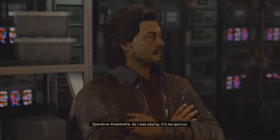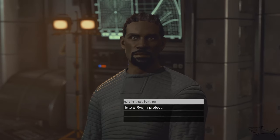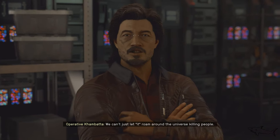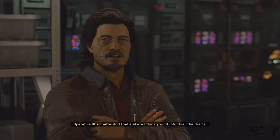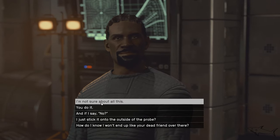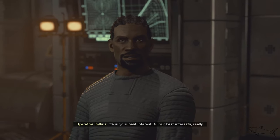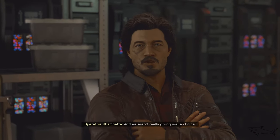This is Juno's probe. It's dangerous — it's a rogue AI. They are going to change it. We have this control board; it has some code we can use to control her. We can't just let it roam around the universe killing people. I just need that control board attached to that big probe, and that's where you fit into this little drama. Ryujin will pay you handsomely for your cooperation — and we aren't really giving you a choice.